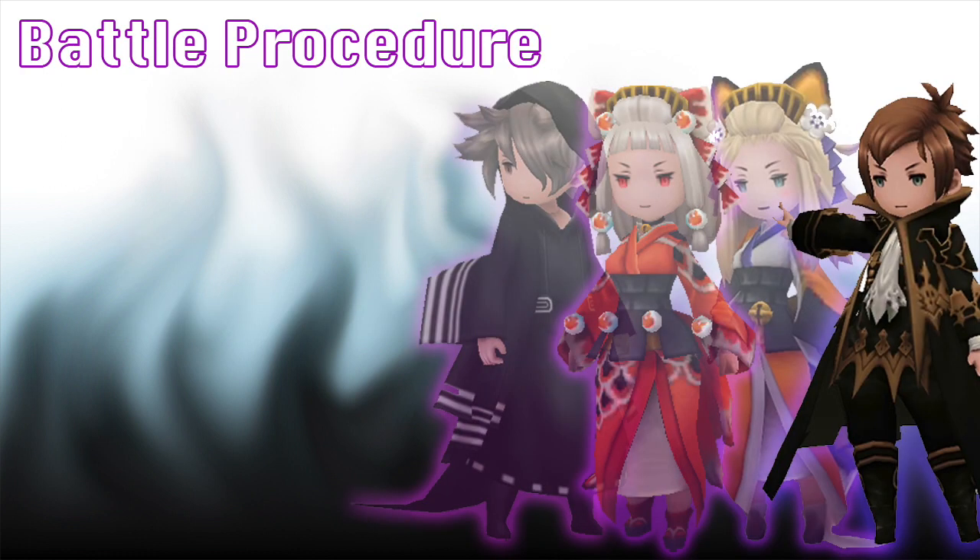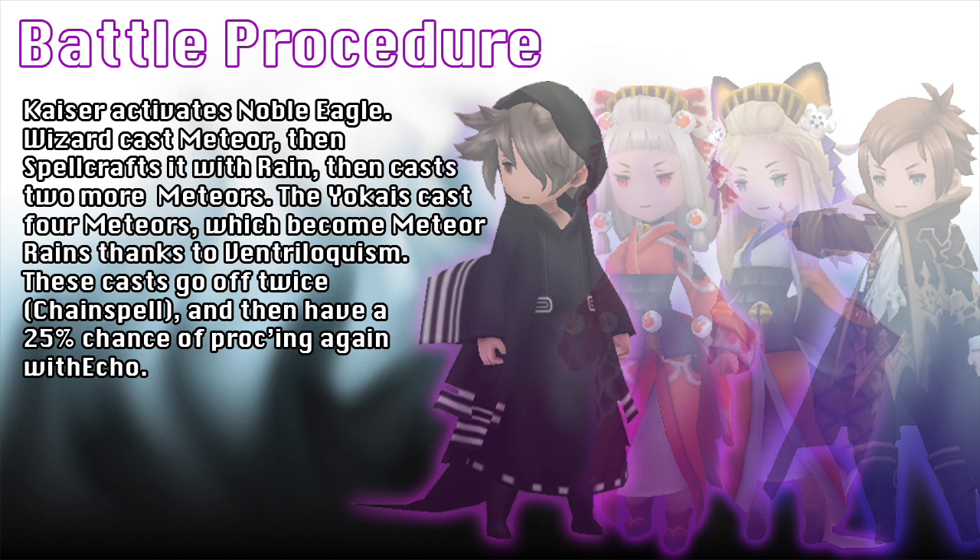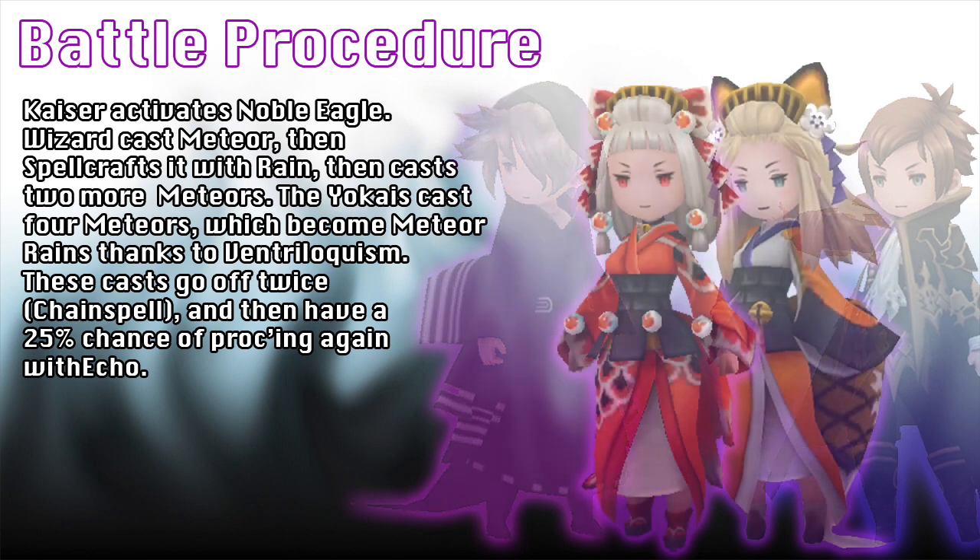Now let's break down the mess that's happening on your screen. The Kaiser will pop off to start, buffing your party by giving them 200% magic attack from Noble Eagle — one of the only ways you can buff a ghost, since it applies to the battlefield, not to a person directly. Next, the Wizard fully braves out and casts three Meteor Rains. They only get three off because one action slot is reserved to Rain after the first Meteor, but it's the only one that's needed. Why? Because Ventriloquism applies a Spellcraft command to all following spells on that turn, including to other allies — which means the four Meteors being cast by the Yokai Ghosts are now Meteor Rains, the most powerful damage spell you can do. This thing rips through enemies like a hot knife through butter.